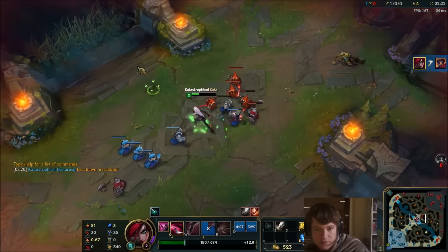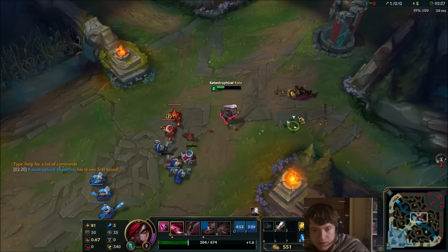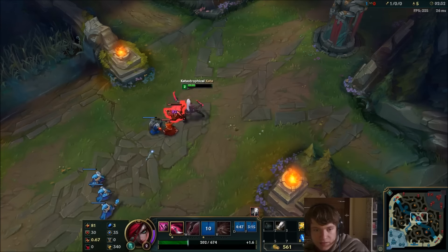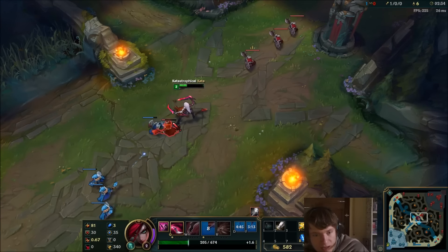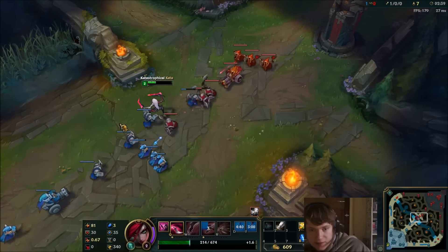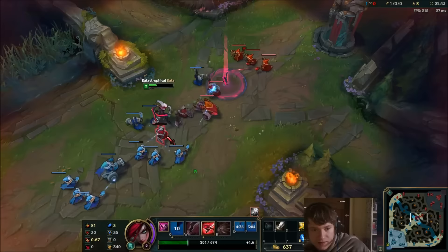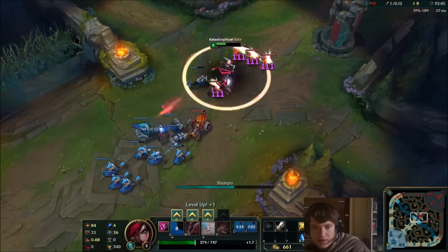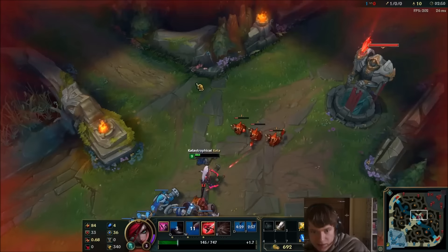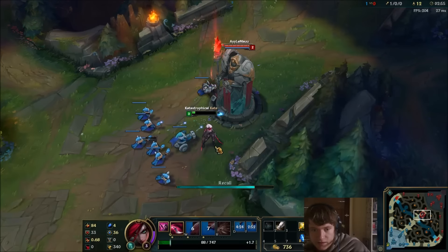When your enemy flashes away, you don't want to E auto-attack after them, because you could live. So what you do is you flash here and auto-attack, E, auto-attack. The reason for that is if you E to someone and they flash away immediately, your auto attack will still go through — like you will auto attack even though they are like 500 units away. So that's exactly why you flash, auto-attack, E, auto-attack — because if you flash, auto-attack, E, they cannot flash out anymore.